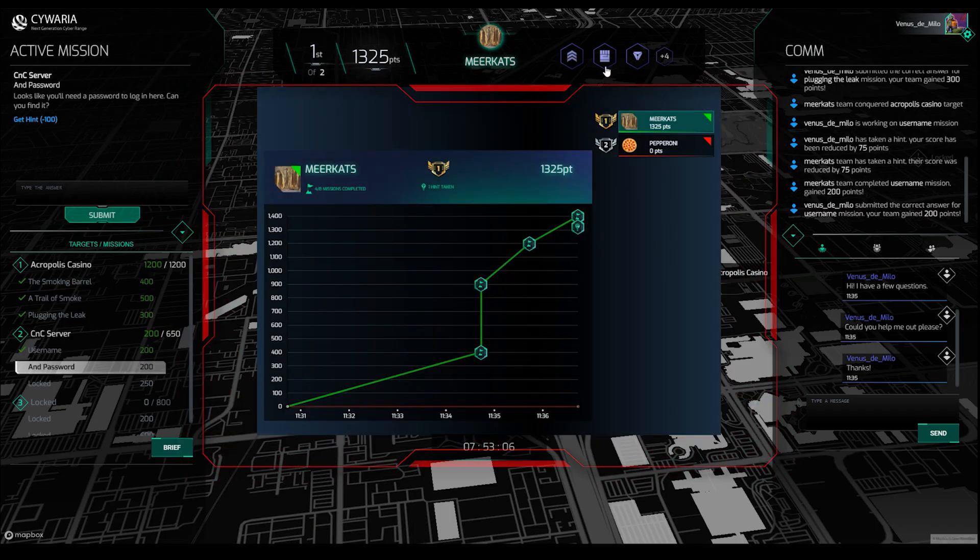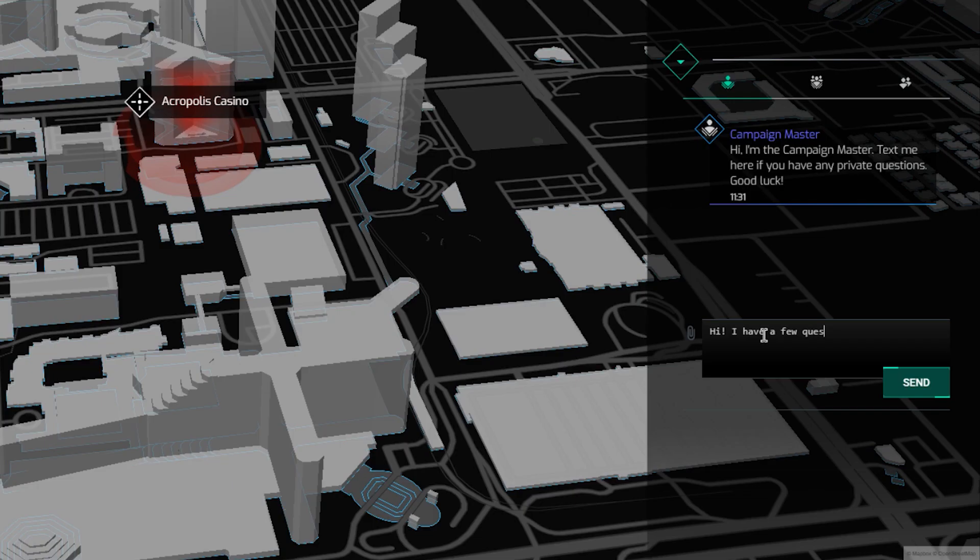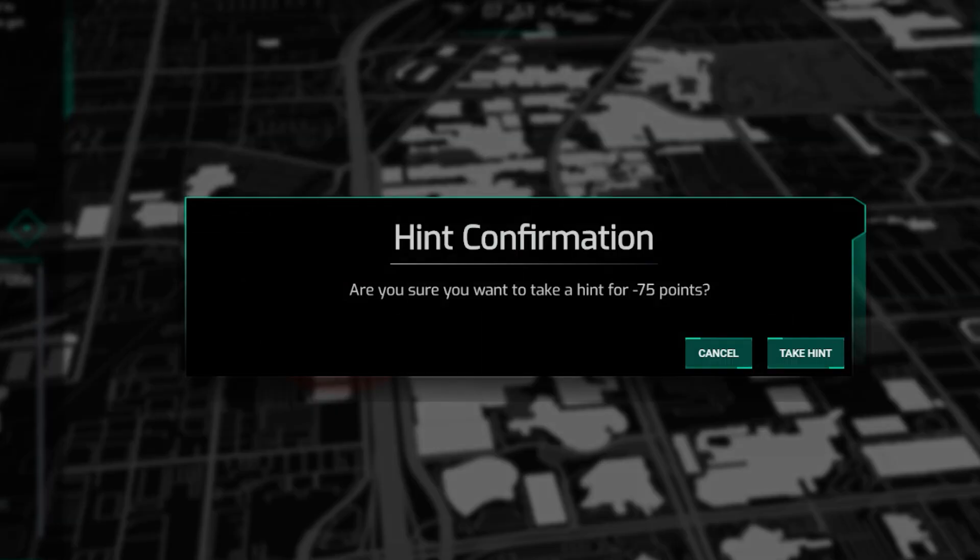The leaderboard shows your team's ranking. Message your campaign master or ask for a hint to stay on track.